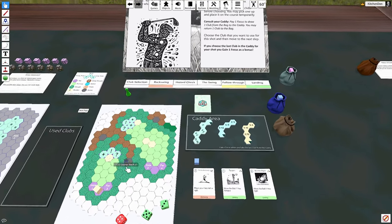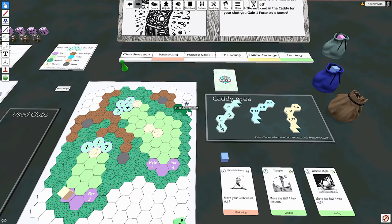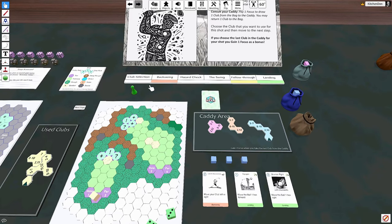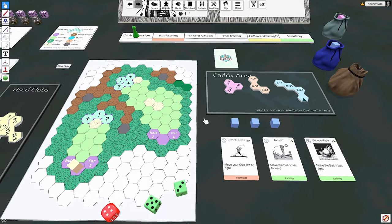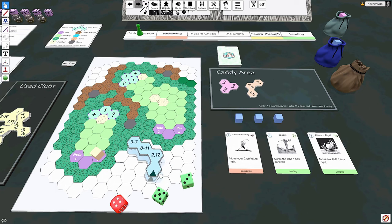You put your ball on the tee — those are the purple hexes — and you can place it on any one of the three tee hexes. You can also move it to a different tee hex while you're choosing your club. The first step in every shot is club selection: consider your situation and decide what club to use from your caddy area. You can grab a club and check alignment on the course before committing, and move your ball to a different tee section temporarily. When you're ready, choose your club and move on to the next step.